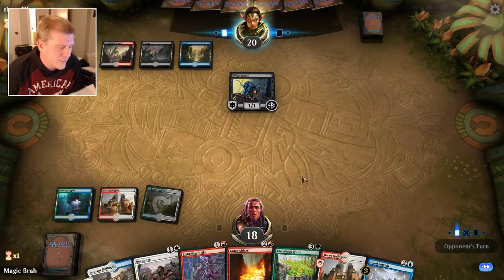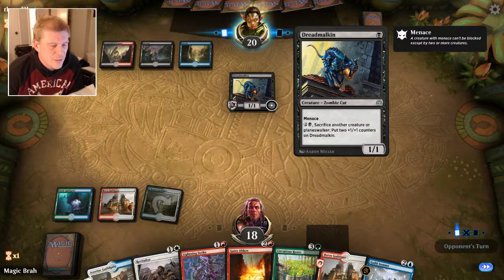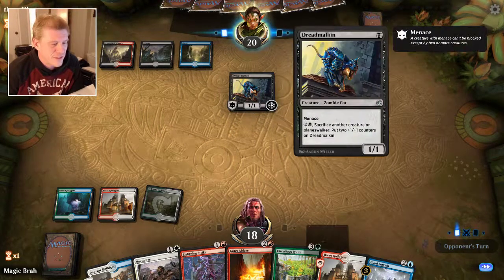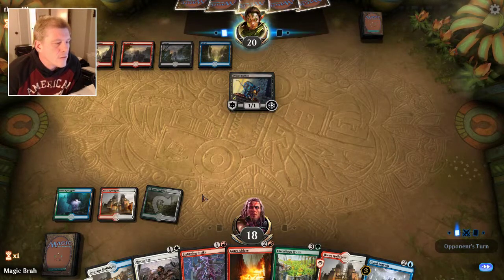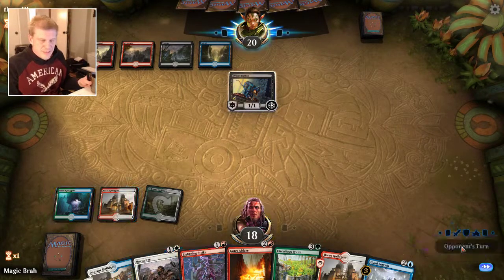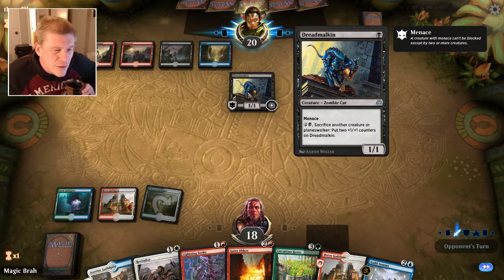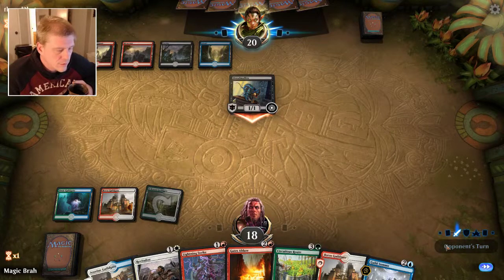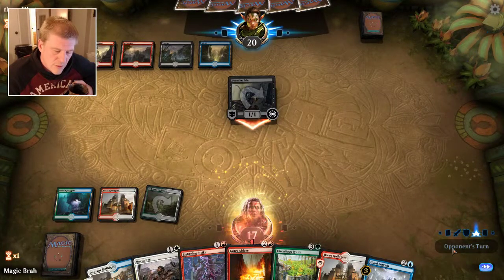Let's see if we can undo three of his attacks or one Revitalize. I wonder if it would be cool to steal their creature with something like active trees and sack it, but I think that's too much mana. He hasn't done anything since he played the cat. Not too worried about it.